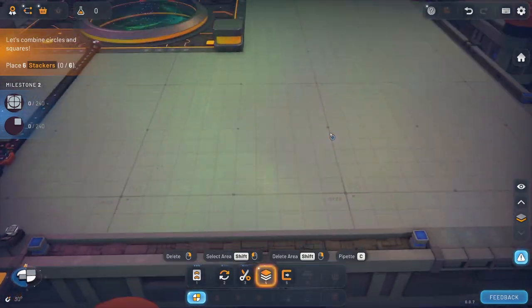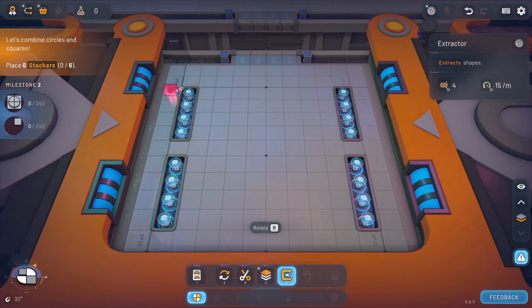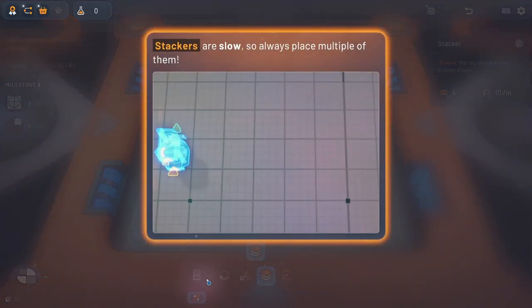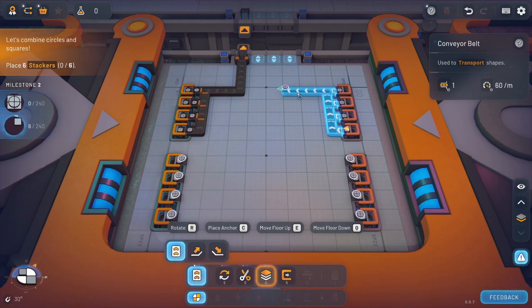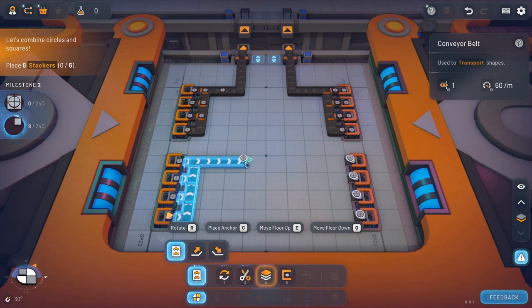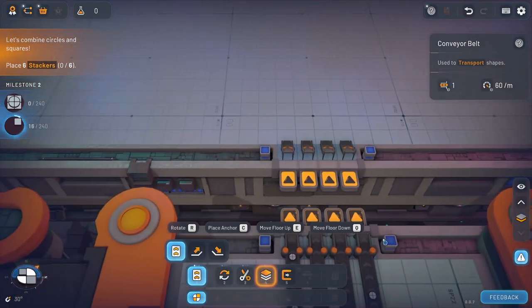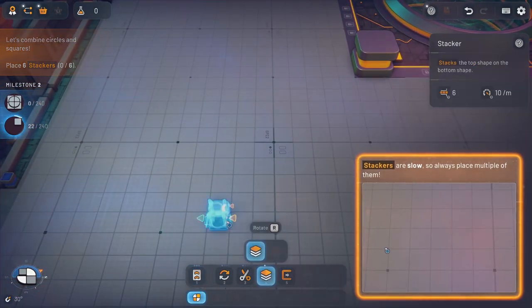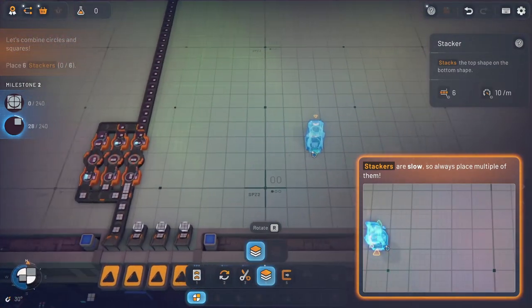There are squares over there and circles over here, so let's get these ones ready too. Once you do a lot of the basic things you never really have to do these ever again. We've got our circles and our squares, so we'll do our stacker ones here first and put them on this side since they've got to go on the bottom.